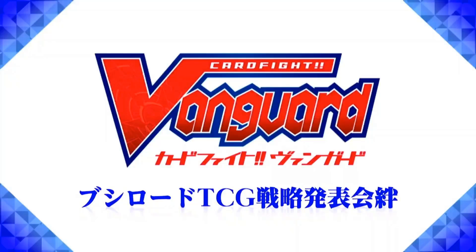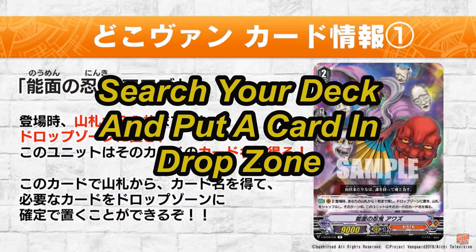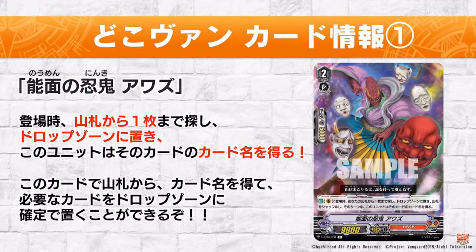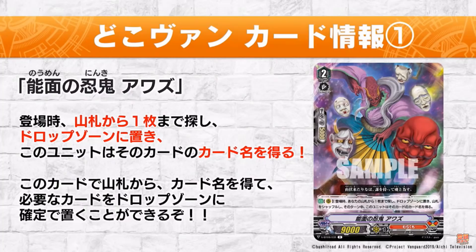Next, for the Friday stream, we got two rares. Our first rare is a Morokumo, None Masked Stealth Rogue Awatsu. Grade 2, 9k power, and its skill is Auto Rearguard. When played, search your deck for up to 1 card in your drop zone and shuffle your deck, and this card gets that card's name until the end of the turn. This card literally sets up Yasue and Tenma, and also copies the name, which is obviously good for Morokumo. So yes, this card is really good to run as a 4-of in the deck.